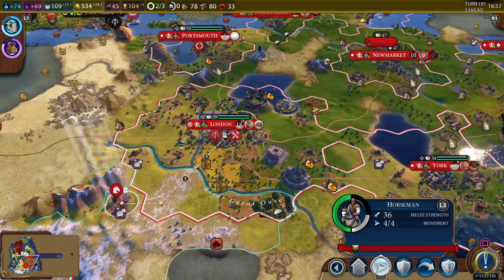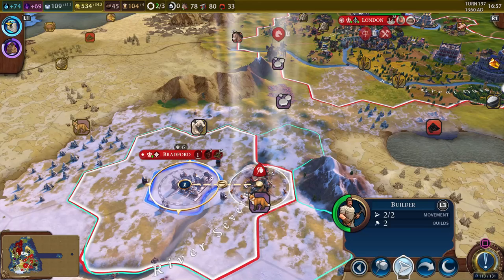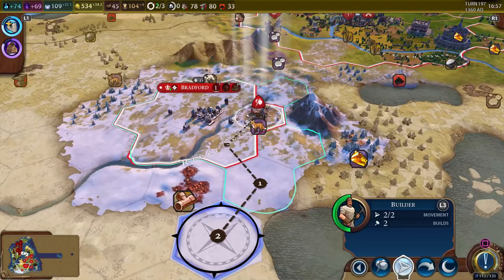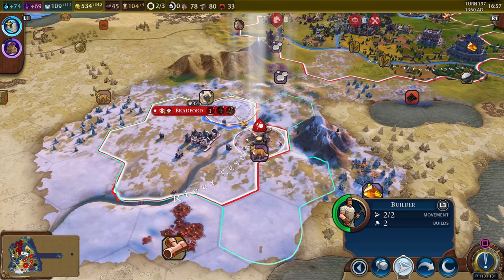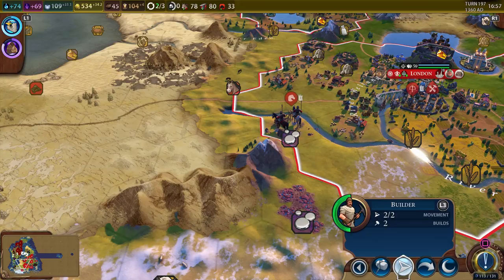We're gonna go ahead and give them the siege tower. Can the siege tower move? It looks like it used all its movement points. Let's just go ahead and attack then. Look at that — we should be able to take the city fairly easily. We don't have a settler getting built anywhere, so we're gonna want to do that soon. Let's move the knight up here just in case — though that's not a knight, that's just a regular cavalry unit.